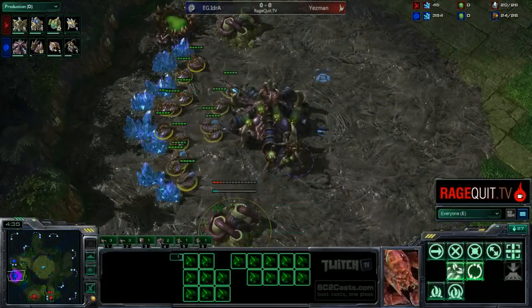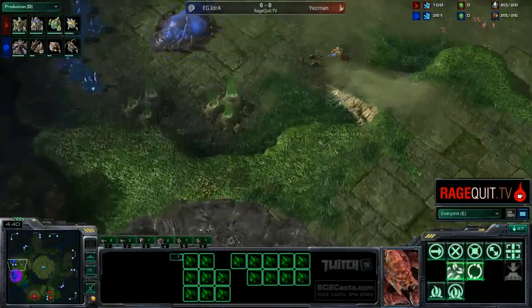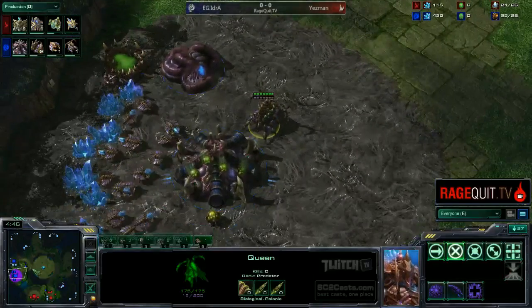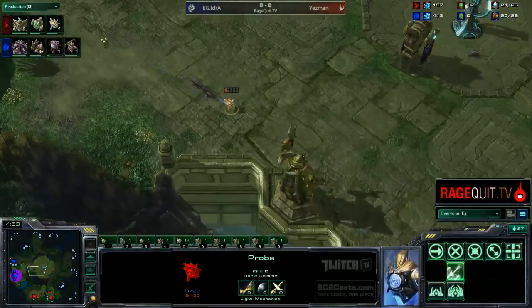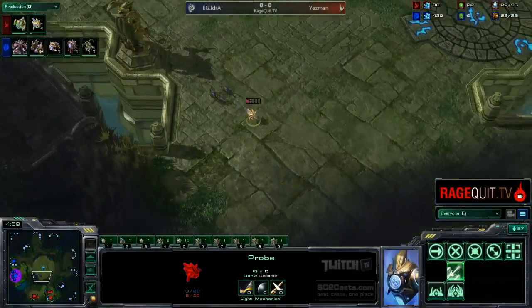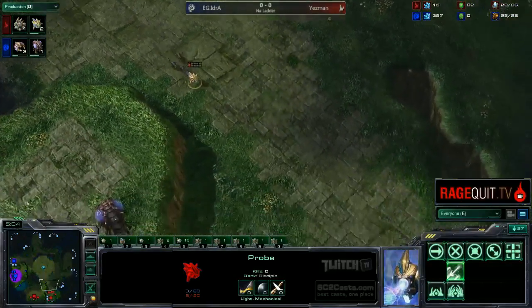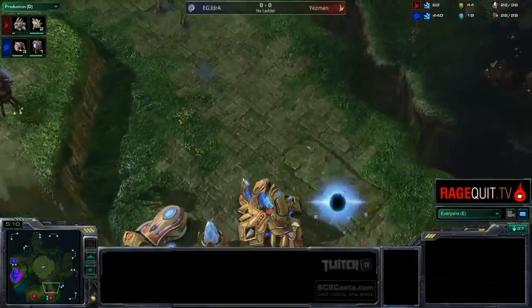Idra has three drones oversaturated and is going to start getting his gases at around 25 or 26 supply. The queen is going to start going down to this space - actually no, she was just going up and now she's going right back down. This one probe is being chased by those three zerglings and will also be going over to Protoss Heaven. Those zerglings are going to catch up to it - one more hit! Maybe the probe will get away? He's getting very close, but the zerglings do take it out.